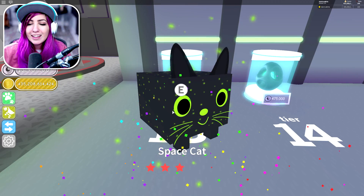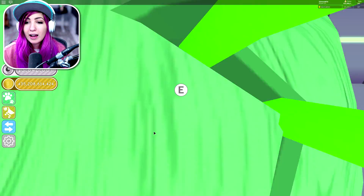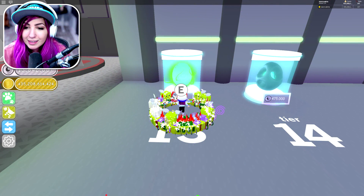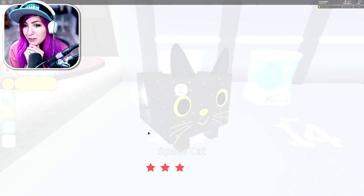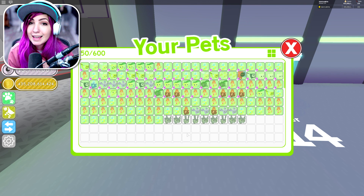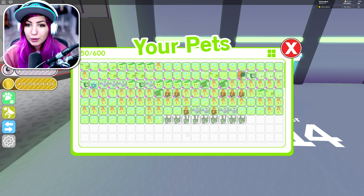Space cat! Now a lot of these are reskins, which we can't make gold. I hope that not all of them are reskins. Space bunny — I think that's a reskin of a bunny, but it's so cool. I'm getting all these space animals. Let's see how powerful these are. By the way, I have the game pass that gives me three pets from one egg every time I hatch an egg, so we're gonna go a lot faster than if we had to do one at a time.